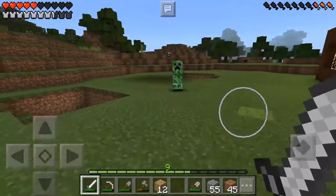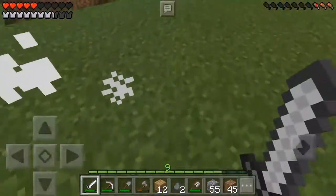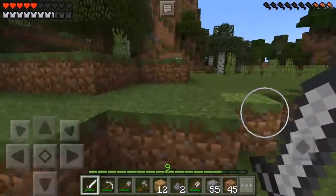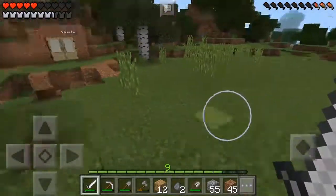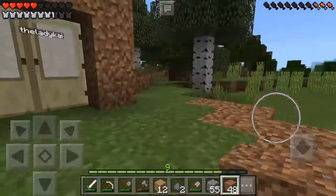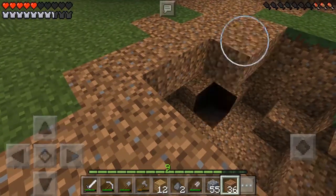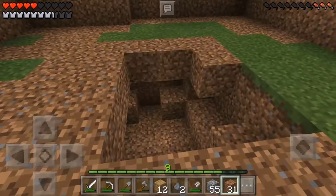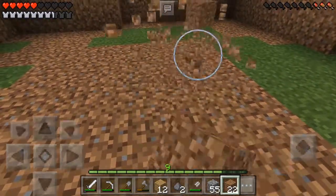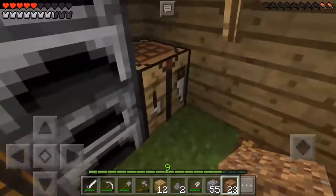Why do creepers have such a large aggro range? There's like a hundred near us. I killed my first creeper! I feel so accomplished. Kai has been building a house, and she almost killed me because there's a bit of a creeper hole right outside her house. Creeper holes everywhere. She's just AFK inside the house. Alright, I'm getting tons of leather. We gotta start building the path over to her place, then make the doors.